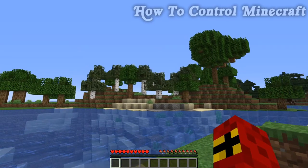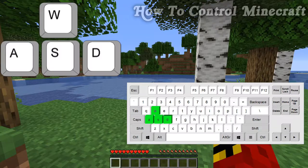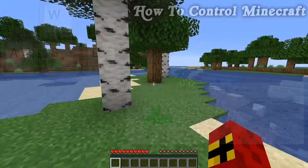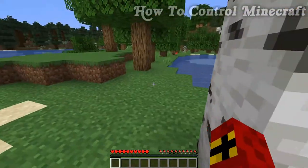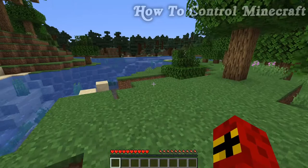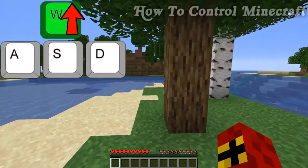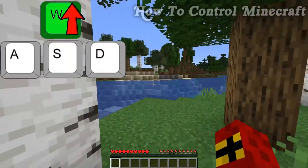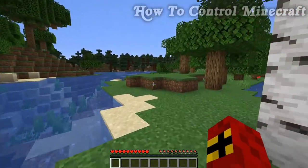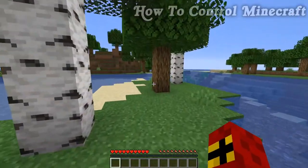Now let's look at moving around our world. We move using four keys: W, A, S, D. The W key moves you forward no matter which direction you're facing. You can then use the mouse to turn if you want to go in different directions. If you're new to gaming, just holding the W key and practicing with the mouse is a good way to get used to movement.